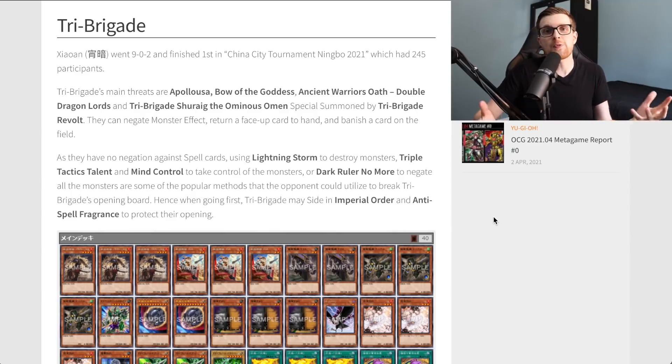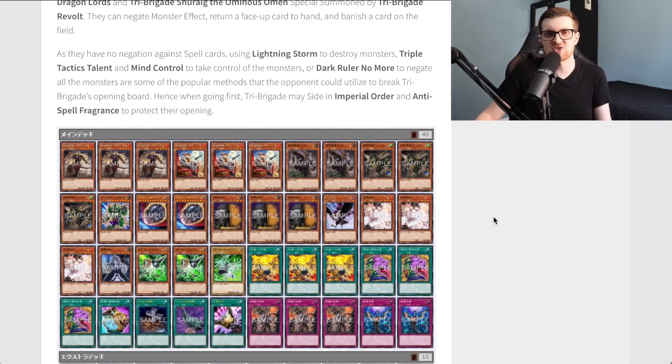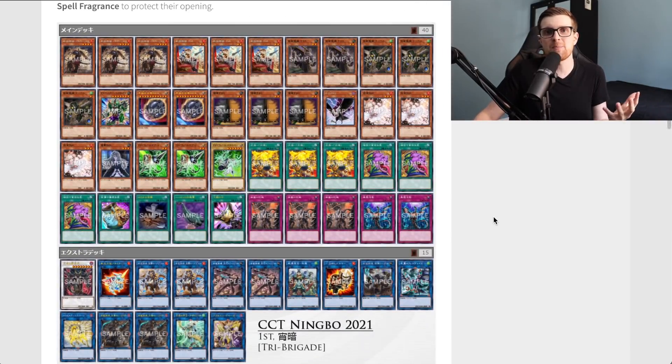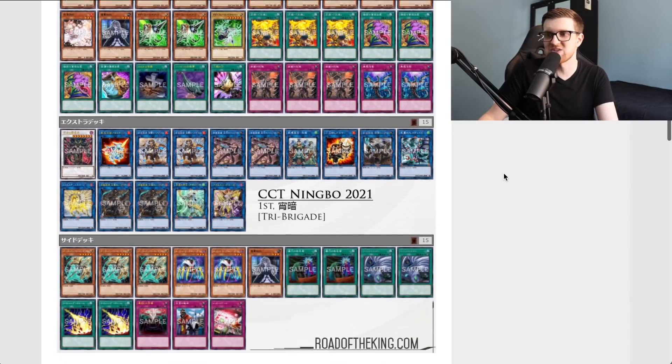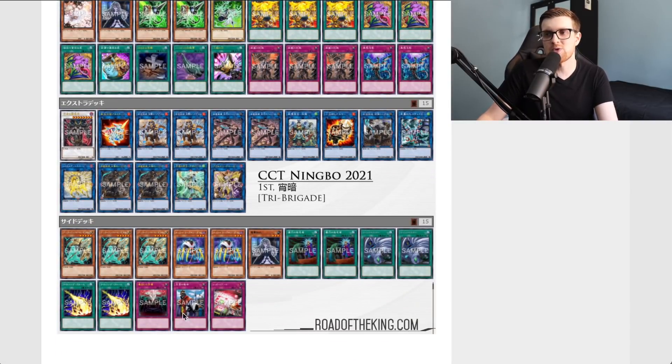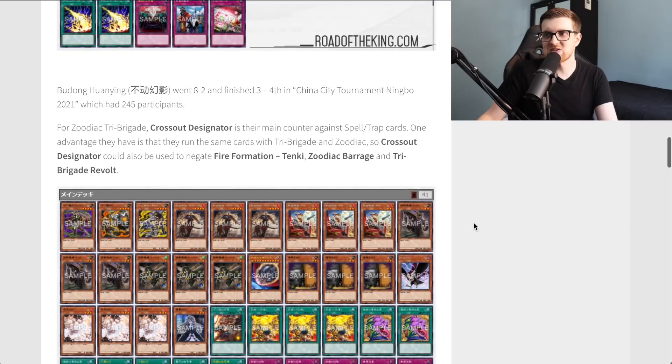Hence when going first, Tri Brigade may side in Imperial Order and Anti-Spell Fragrance to protect their opening — something combo decks do a lot since their board is already strong but could lose to blowout cards like Lightning Storm or Evenly Matched. They might also play Solemn Judgment to have all bases covered. This particular list is actually more of a pure build — no Zodiacs — playing Draco Tangi Berserker in the extra deck. The side deck includes Imperial Order, Anti-Spell Fragrance, and Lightning Storms for the mirror match.